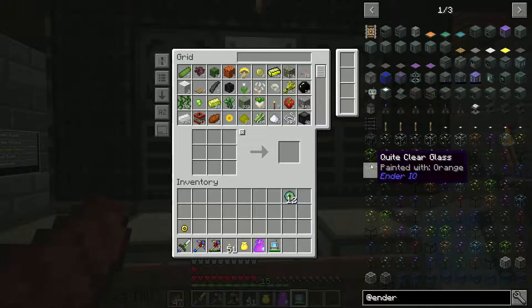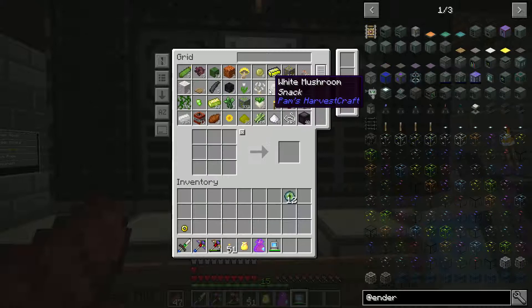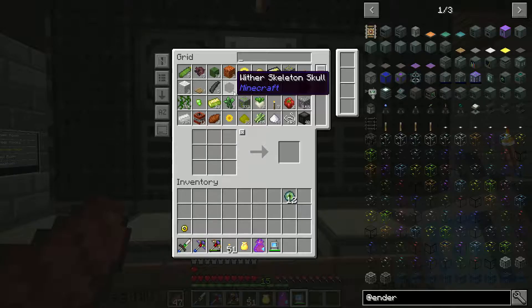I was looking into what I need to do the Wither and it turns out I need an enderman's head. That's not gonna do me a lot of good because I don't have one. What I may do between this episode and next is go find a fortress and find the portal to the End so I can kill the dragon — that way I can get all the enderman heads I need. I do have three wither skulls now, but I'm not really ready to do that just yet.